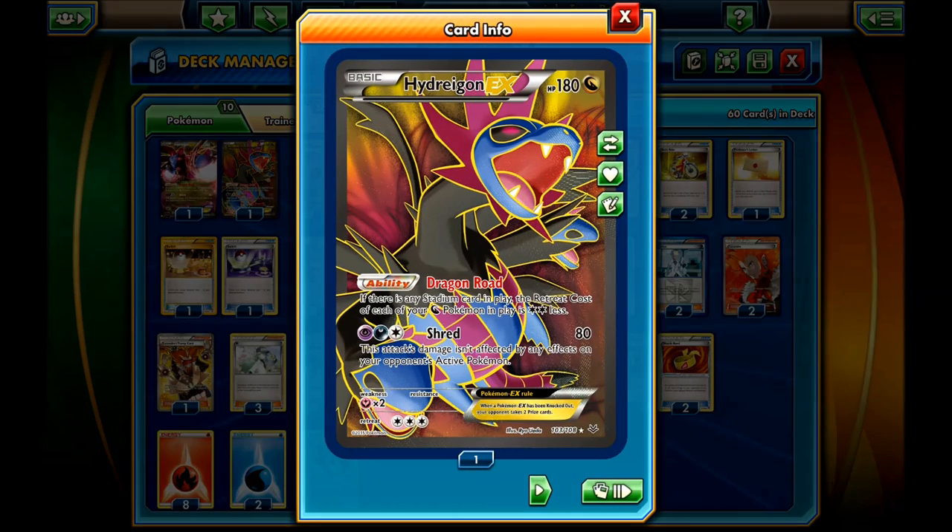Hydreigon EX also has the attack Shred for 80 damage, and the attack isn't affected by any effect on the defending Pokemon, which is very useful. With the Muscle Band you can knock out all the Safeguard Pokemon, and you can two-shot Pyroar.